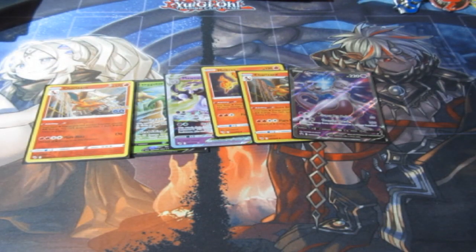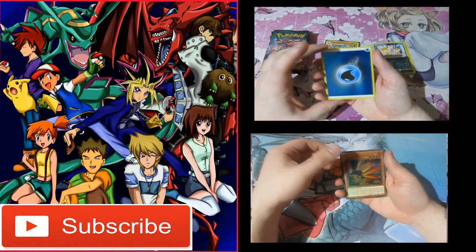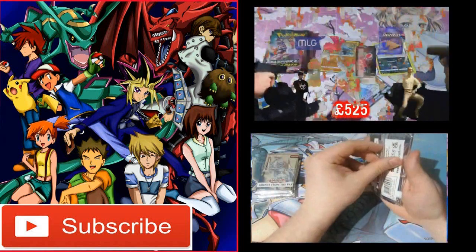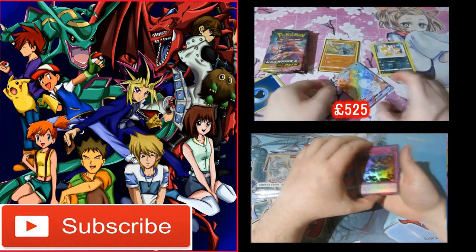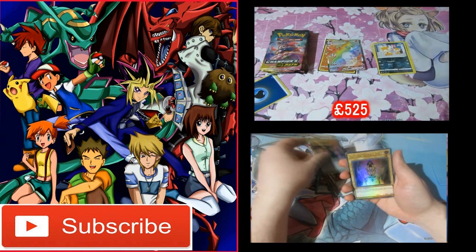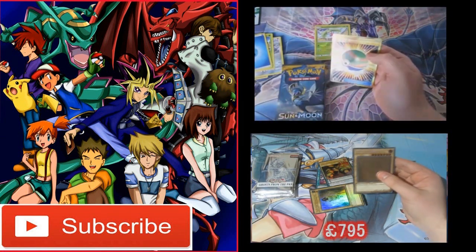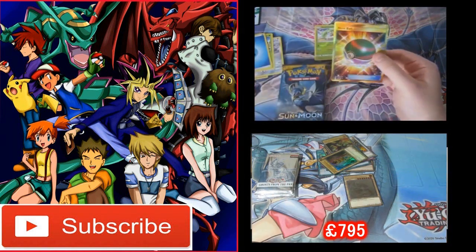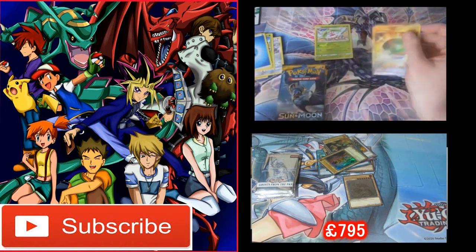What a way to end it all off — Charizard! I like getting these, they're nice. I don't have a clue what the values are but I'm sure they'll pop up right now. Oh my god — we got him! We got him! Oh my god! We got him! Oh my god! Dog position! Oh my god!